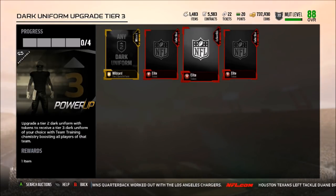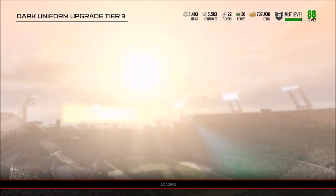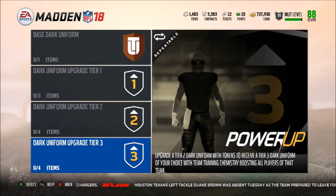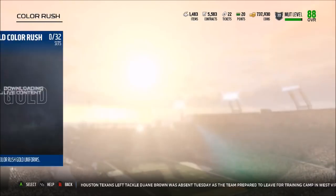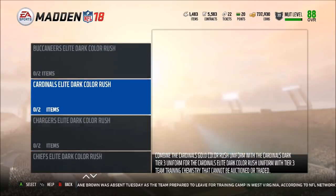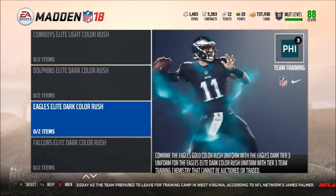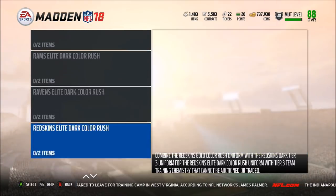So that's three elite tokens, three golds, and three silvers total — then two more golds to get the color rush alternate. I'm not really sure why you'd do this unless you have a theme team, because those chemistries boost every single stat by about one. If you have a theme team the color rush is probably worth it since they look really cool, but is it worth it otherwise? Honestly not too sure.